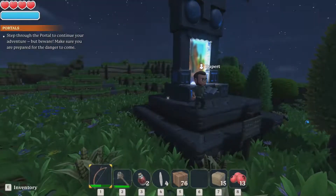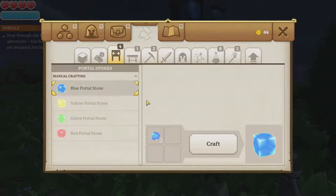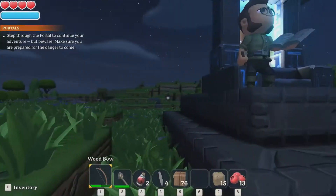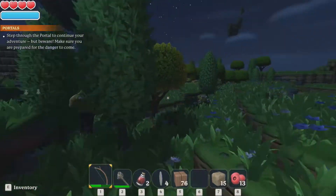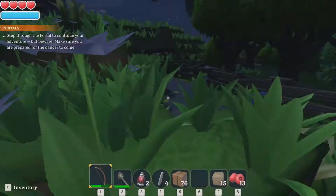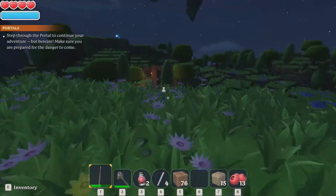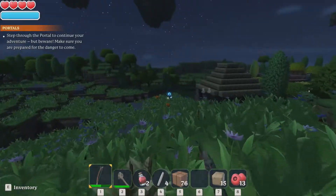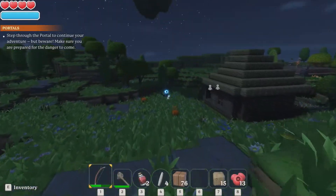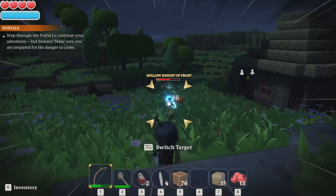Once we craft some more of those - that's my problem, I should have waited to get this mission and then make them. But hey, they'll come in handy later. Step through the portal to continue your adventure but beware - make sure you are prepared for danger. The further you go out, the more dangerous it becomes. But now you're going to see these guys appear - they come through the portal but they give you a lot more EXP which you definitely need.